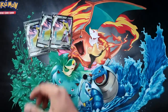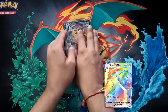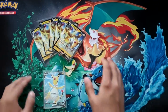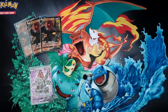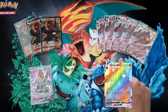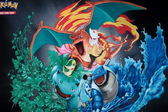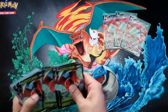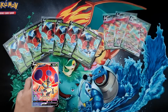Starting the card-by-card breakdown: for Aegislash we got three regular Vs and two V-Maxes — we didn't get any full arts or rainbows. For Inteleon V we got five regular Vs and one full art; there is no V-Max and no rainbow for Inteleon. We got three Coalossal Vs, one full art, and actually five Coalossal V-Maxes — no rainbow, but that was one of the most-hit V-Maxes. For Orbeetle, we got three V-Maxes, seven regular Vs, zero full arts, and zero rainbow rares.